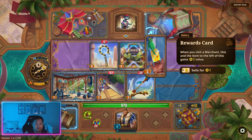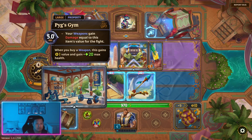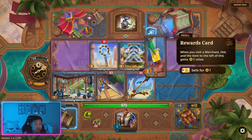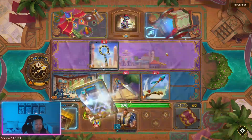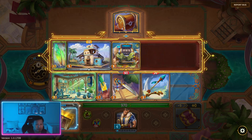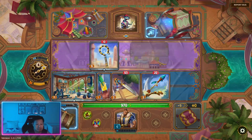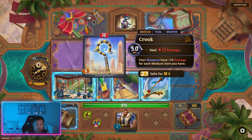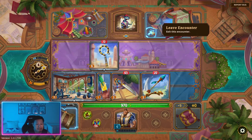We're going to put this next to here and upgrade our cash register. So our cash register still gives 3 gold, but the gold that it gives is upgraded, so it's going to be better. We can't buy this, so that's a bit of a shame — this would give good damage on these items because it does have medium status. Let's leave.